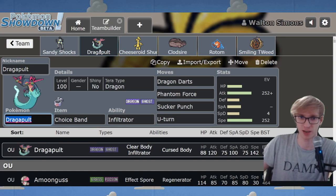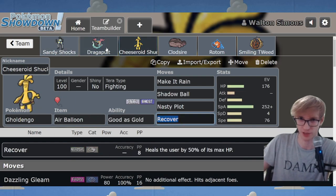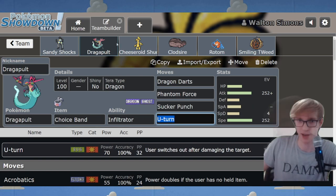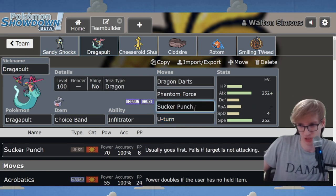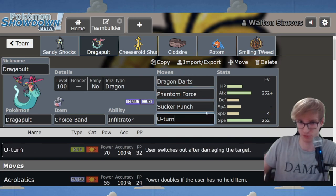Following this battle I made another tweak - I changed Dragapult from a Choice Specs set to a Choice Band set. This is nice for a few reasons: we lacked a physical attacker on the team. Sandy Shocks, Gholdengo, and Dragapult were all special. We also get Sucker Punch, U-turn will deal more damage, and we have a nice wallbreaker and source of offensive pressure, which I think we needed.